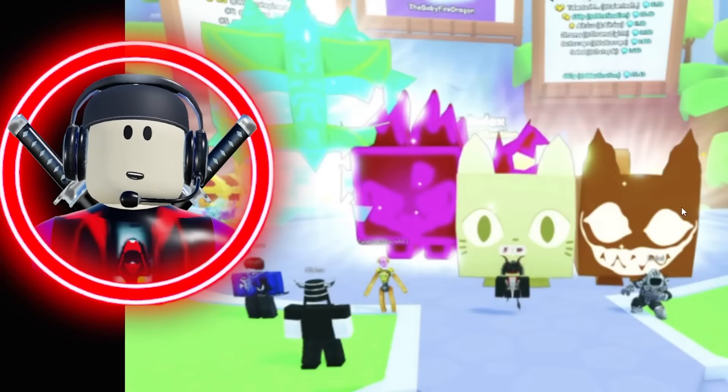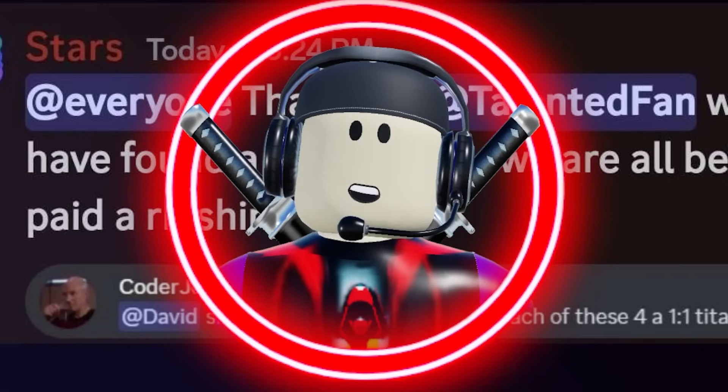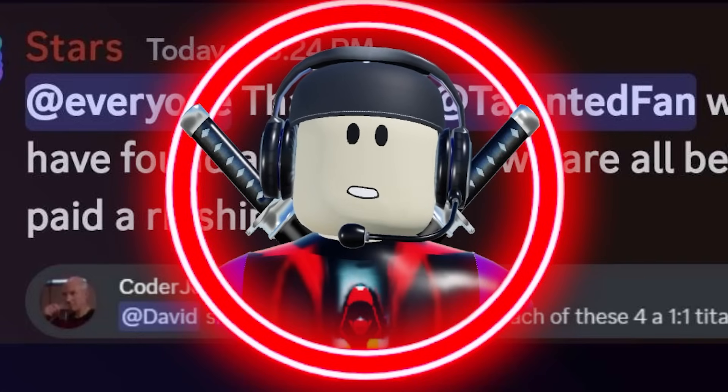Here's a picture of the four exploiters with their brand new rainbow shiny Titanic of their choosing, and a pet sim death. Here's a message from Discord: 'Everyone, thanks to a talented fan, we have found a PS99 dupe — we are all being paid a rainbow shiny Titanic.' And down here it says, 'David, since you caused it, you award each of these a one-of-one Titanic.' And obviously this is kind of the reaction that most people had.